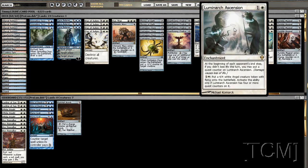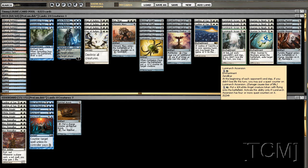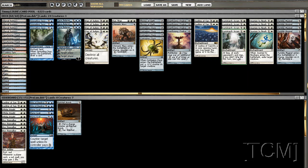This deck mostly wins with Luminarch Ascension. It's definitely flawed - it can't beat mono green because they have Acidic Slime and Naturalize. Against Eldrazi it does okay because they're not killing you until like turn five anyway, and we usually have it online by turn four because we're running kind of plural for eight cards.